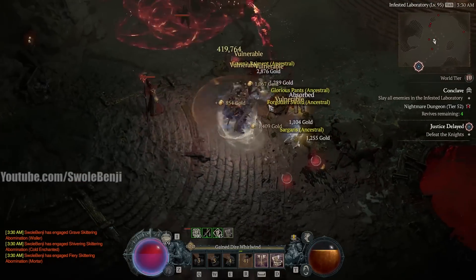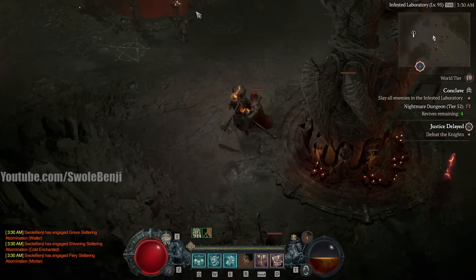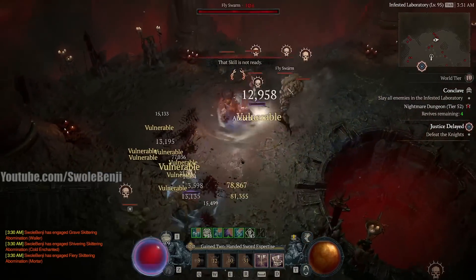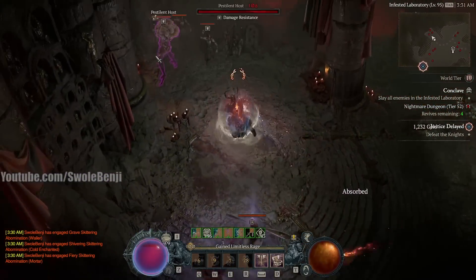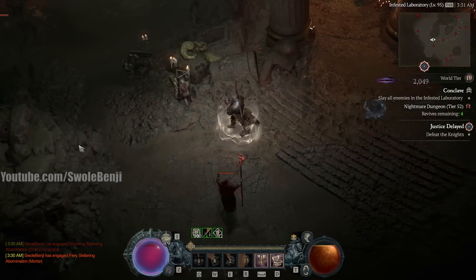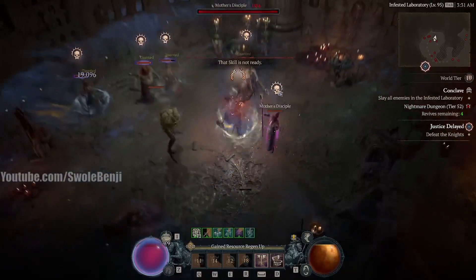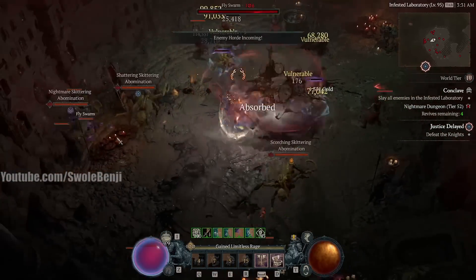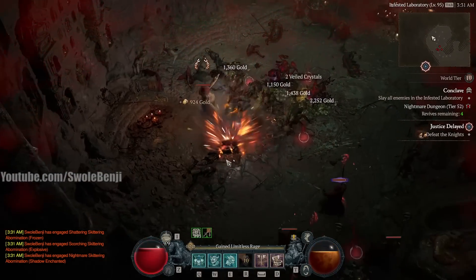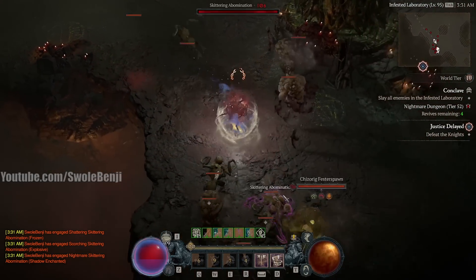Look at these guys — I can just sit here and it's so easy to farm. I'm not going to grab the shrine, because I want to show you the power of this build without shrines. Boy, does it shine when you get shrines — it boosts the power of shrines massively. This is a slay all enemies objective, so maybe I should actually kill everything. They ambush us and look — they're already dead. I don't have to pay attention to the fiery stuff on the ground. I can just pick it up and then I heal back immediately. It's too easy.